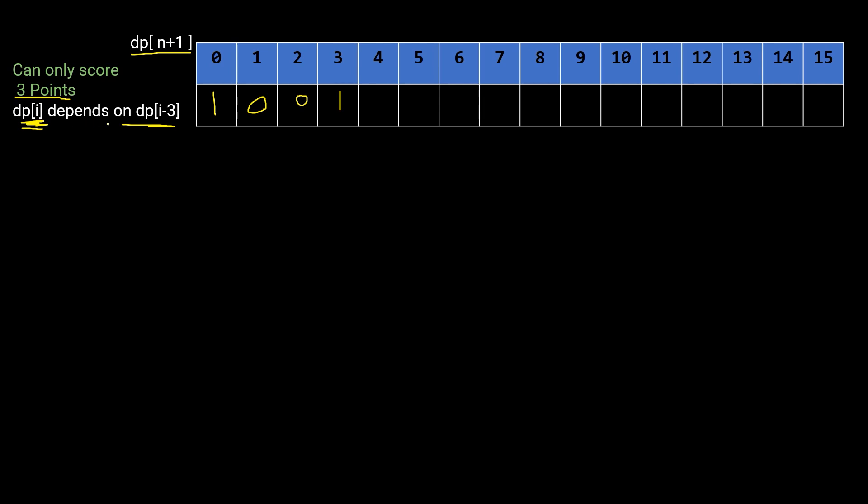Filling the table up to 15 with only 3 points available: all multiples of 3 will have a value of 1, and all others will be 0. This is how the table looks after filling it for values 0 through 15.